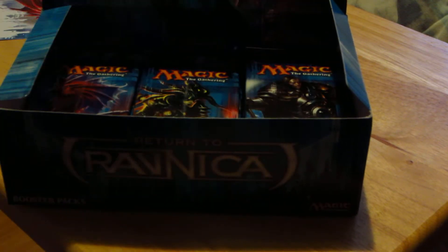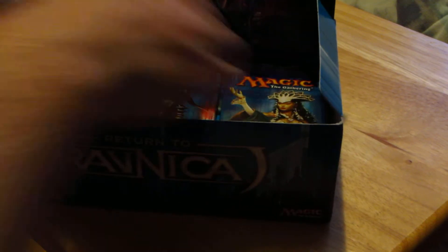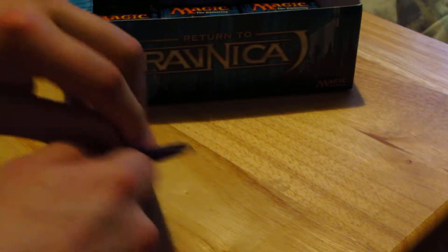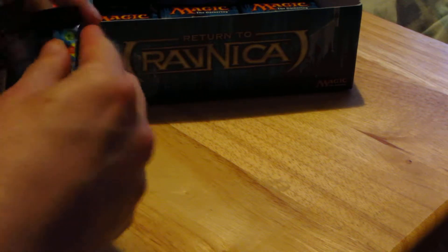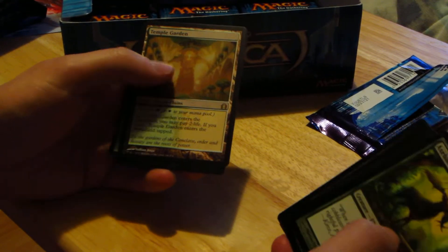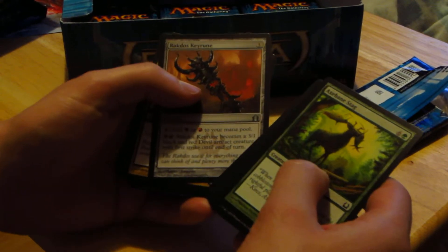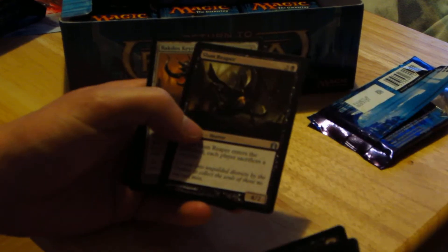Welcome to the second part of this. Let's open these up and see what I can get. Didn't get a Jace yet but that's okay — I have 24 more packs to go. We have Temple Garden, a very nice shock land, Rakdos Rage Mutt, Rakdos Keyrune, and Slum Reaper.